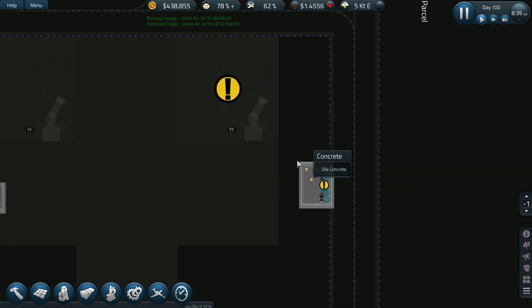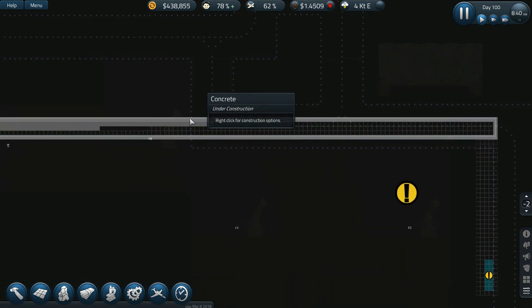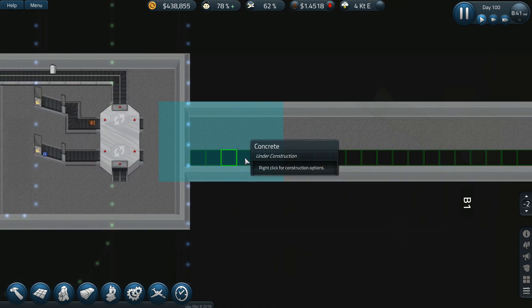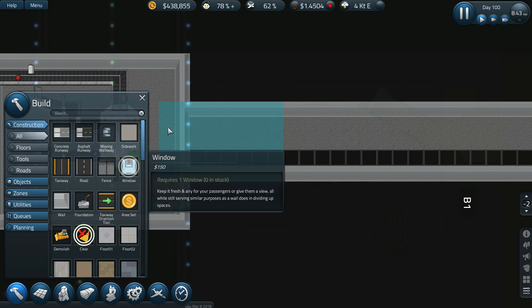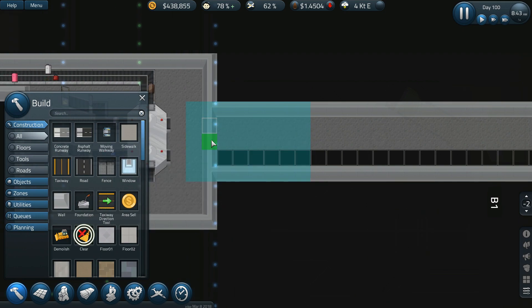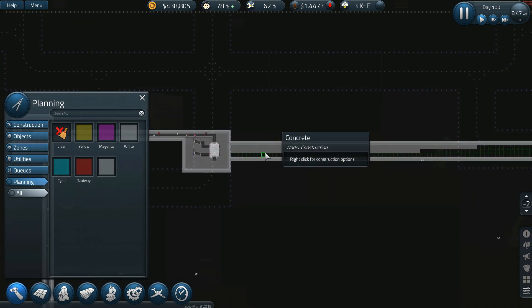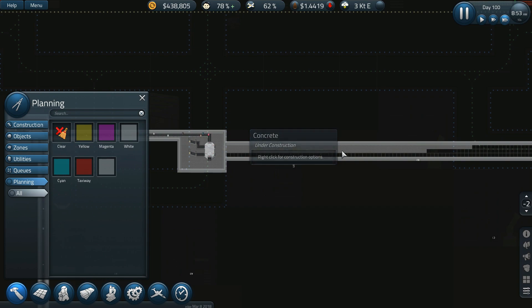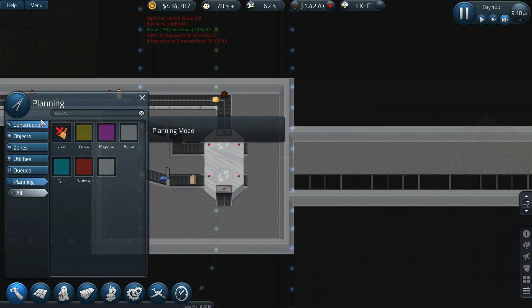All right, do we have this built yet? No, not even close. So let's clear that out — planning clear. Let's increase the priority on that and get it done first. The way I'm thinking this is going to go is this conveyor — hang on, let me just plan this out now.